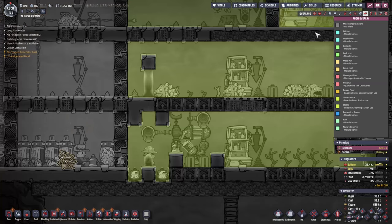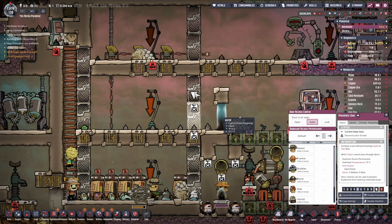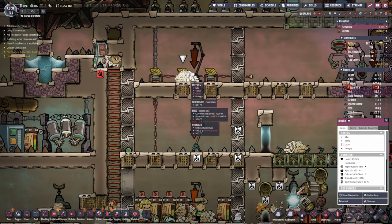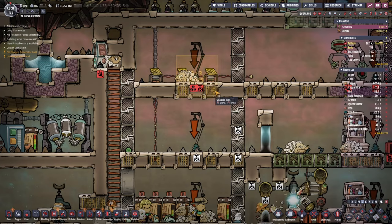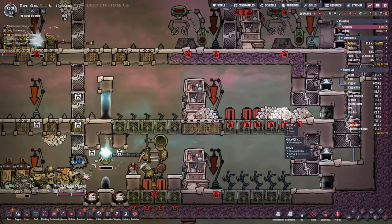This room, if we look at the room overlay, is only 62 tiles, but we'll take those doors out. What are you doing here? Let's back it up and send it elsewhere — five out of seven critters right now. So they are feasting already.